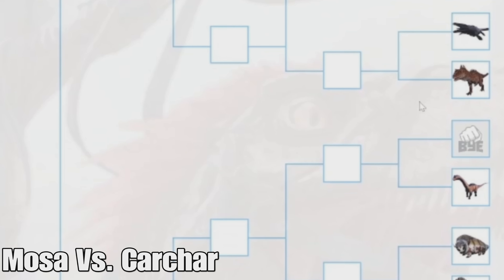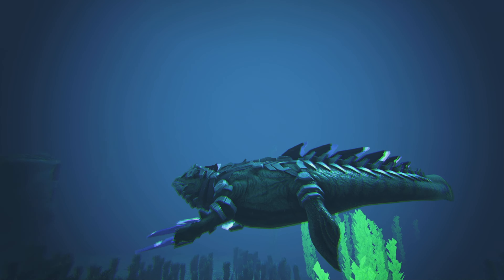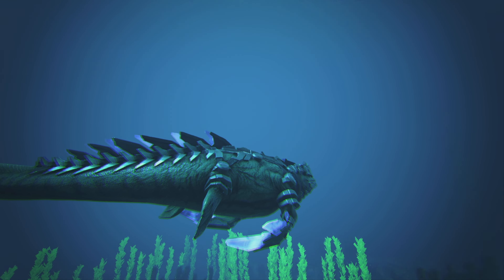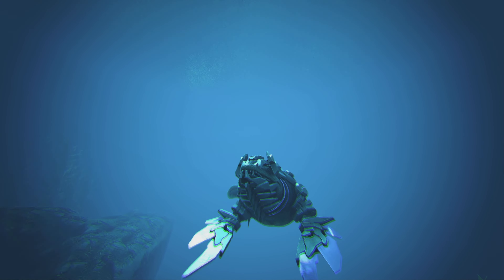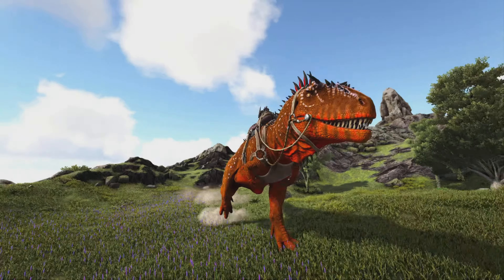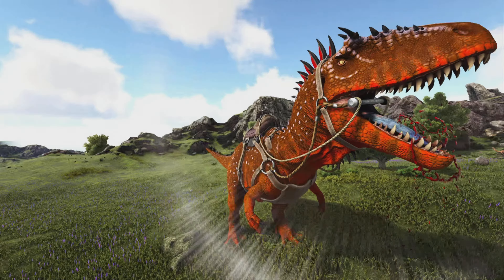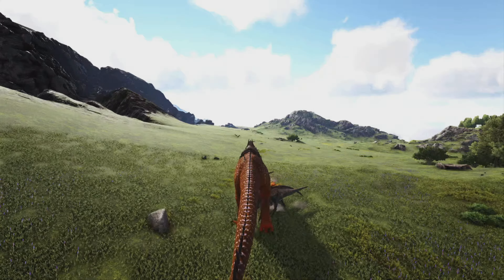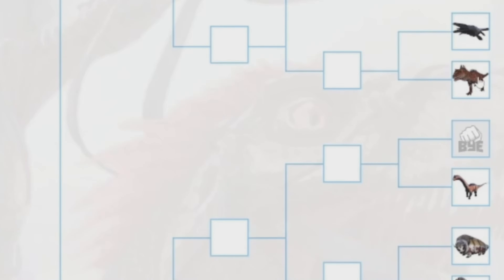After that we have the Mosasaur versus the Karkinos. The Mosasaur is pretty good but not the best water creature — it can still get stung by jellyfish, and the turning radius isn't great. The Karkinos is just a really great powerhouse of a creature — you can pretty much kill anything with it, it ramps up damage the more you use it, and it's great for Orbital Supply Drops, King Titan fights, and more. I think the Karkinos definitely has more uses, so it's going to win.